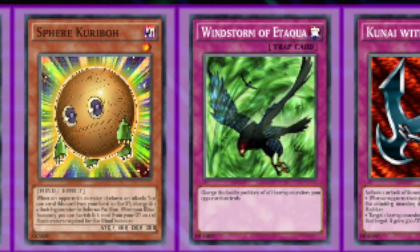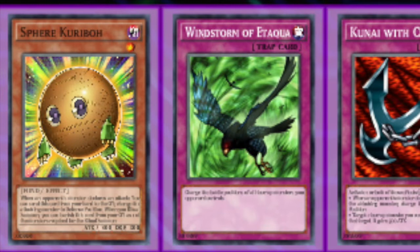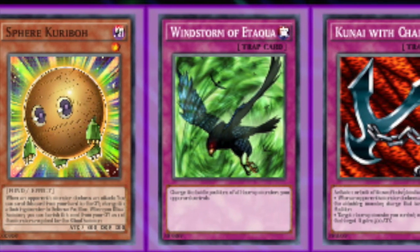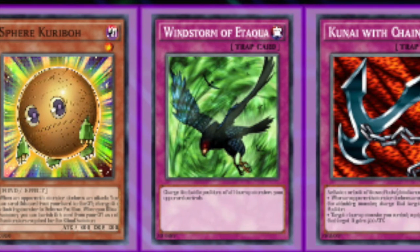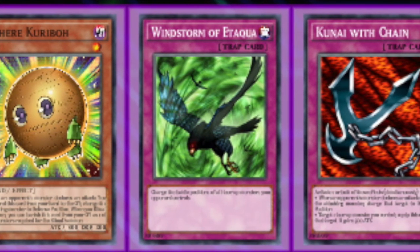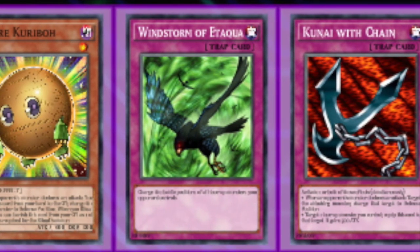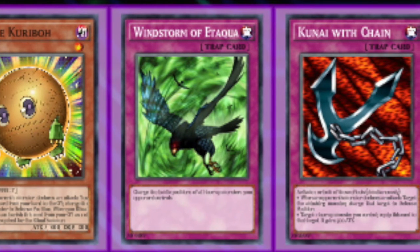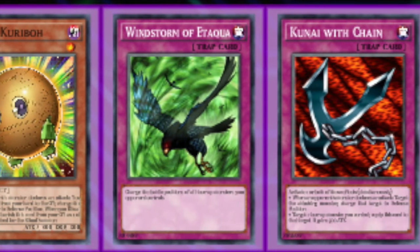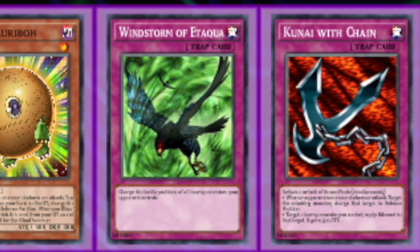Sphere Karibo is basically a hand trap. If your opponent declares an attack, you can send this card from your hand to the grave to change the attacking monster to defense position. It's the only hand trap in the game currently and can catch a lot of people off guard if they're not expecting it. Switching something to defense to make sure you survive, or just to preserve advantage, is very relevant.